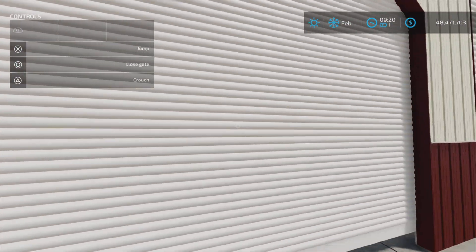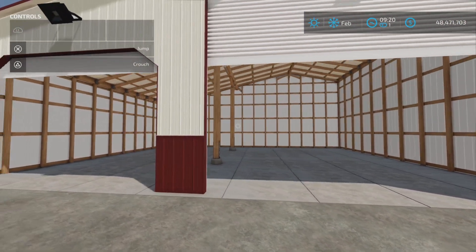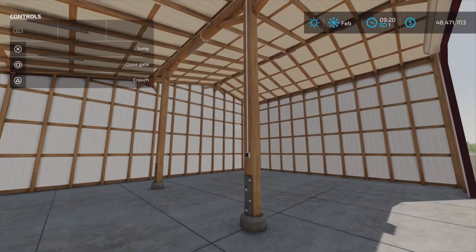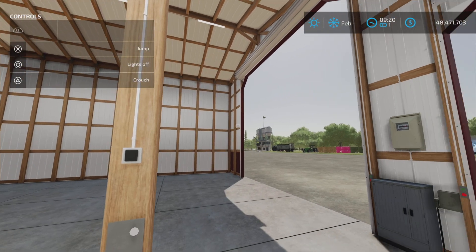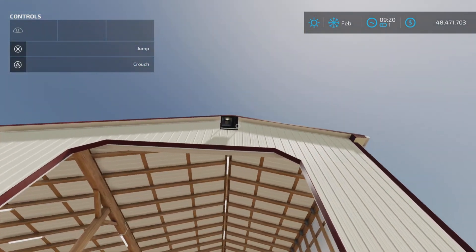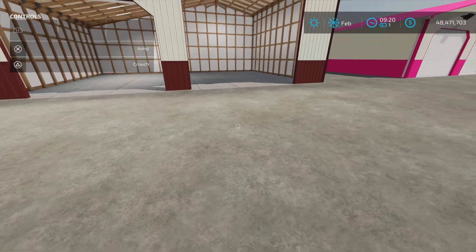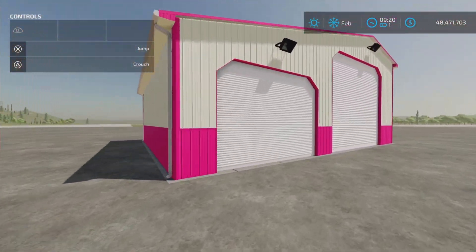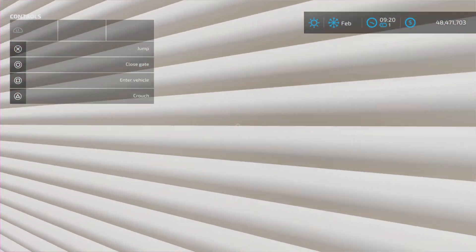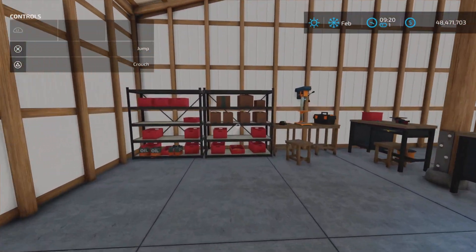The garage itself is pretty basic and simple — you can open the doors, it's got a nice open area. We have a light switch here; press circle and it lights up inside and out. It does light up the front of the building quite nicely, and over here the inside's a little different — we have a workshop area.